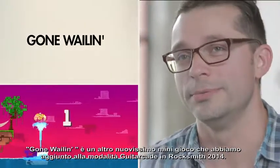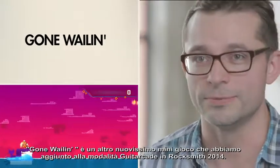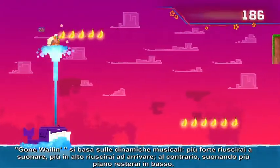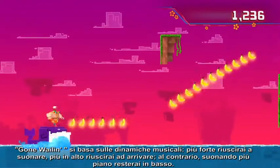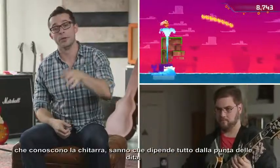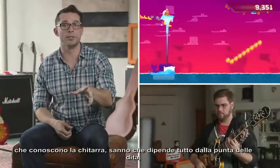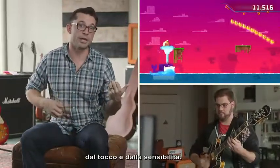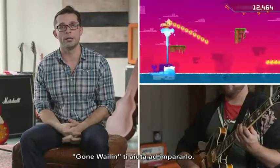Gone Whalen is another one of the all new mini games added to Guitarcade in Rocksmith 2014. It's all about dynamics — the louder you play the higher the guy goes, and the softer you play the lower he goes. A lot of beginners just play as loud as they can, but the true masters who really know what they're doing with the guitar know it's all about your fingertips, your touch, and how soft you can play. Gone Whalen helps you learn that.